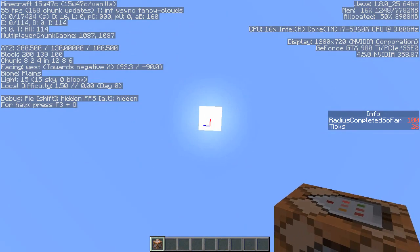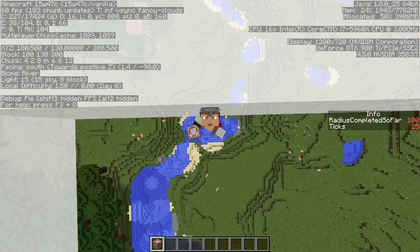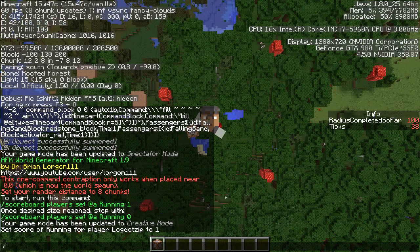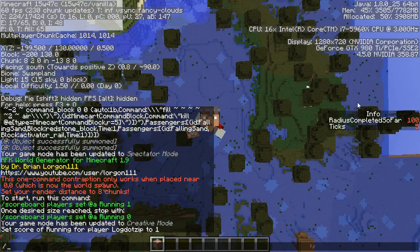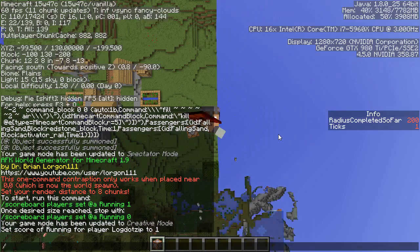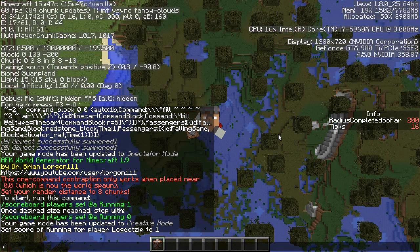What you're encouraged to do is look straight up so that you cause the least amount of lag to yourself, as it's still going to be loading chunks whenever you move around. Then simply run the command until you don't need it anymore. The 'completed so far radius' shows you how many chunks you've loaded in — in this case we've got a 100 block radius loaded in. The ticks determine how many cycles you've gone through.